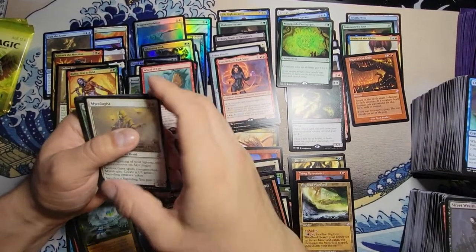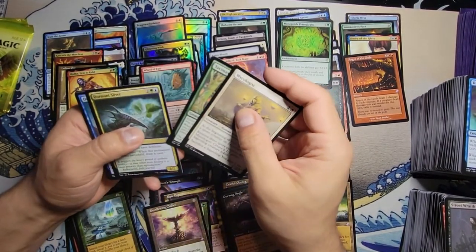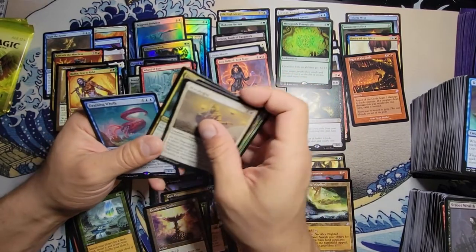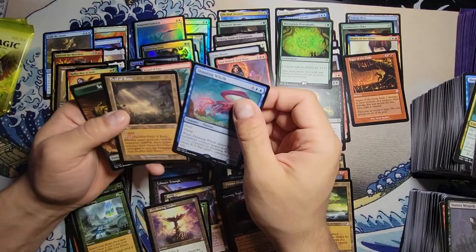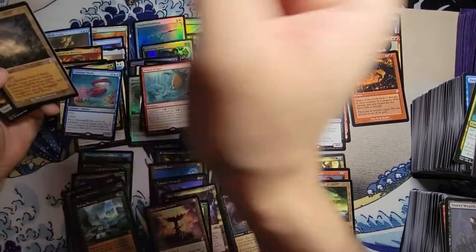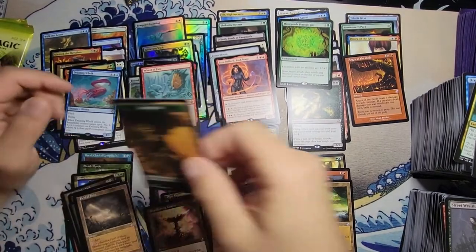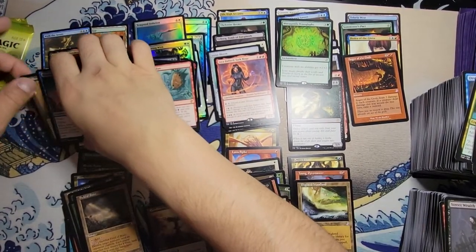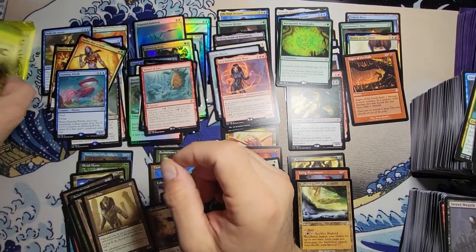Mycologist, Yavimaya Dryad, Dormant Sliver with a Draining Whelk, and a Field of Ruin. I'm feeling quite ruined myself at this point to be honest. And I did make a boo-boo — I'm sorry, I will fix that before anybody says anything.